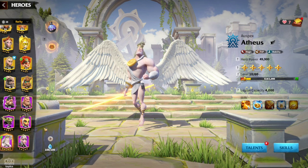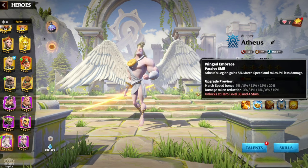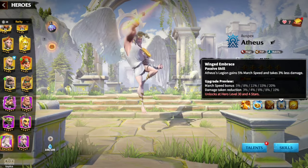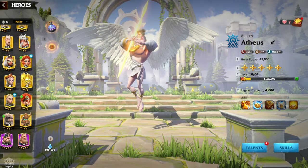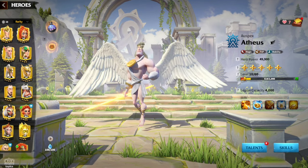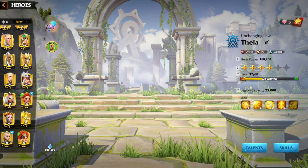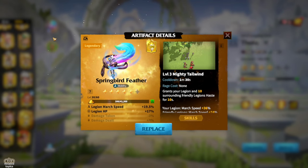Then I put Atheas behind. Atheas brought another 20% march speed, giving it like 69% march speed. And on top of that, I was using this artifact known as the Spring Bird Feather. This one gave me another 30% march speed. So my Madeline was moving at a super fast speed.